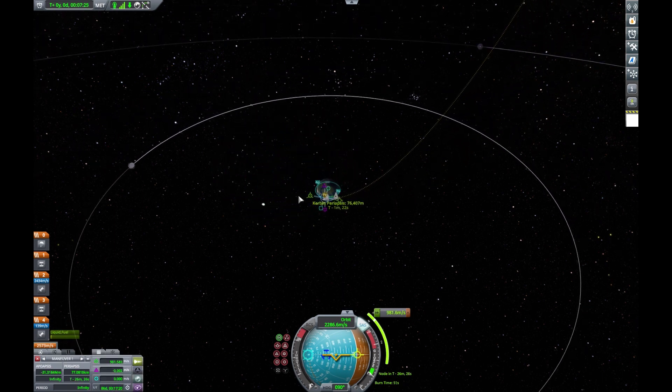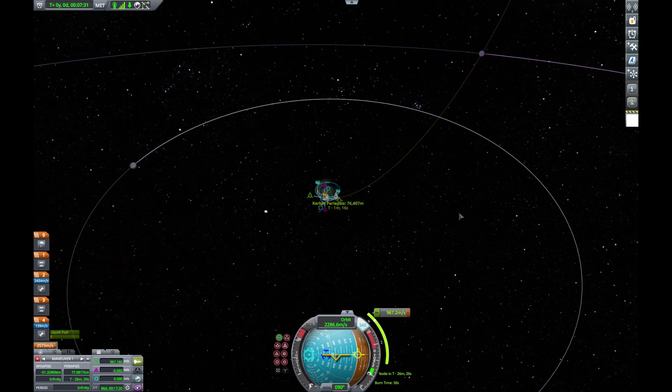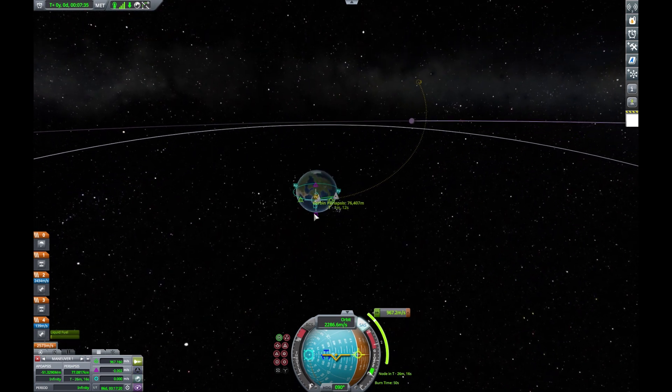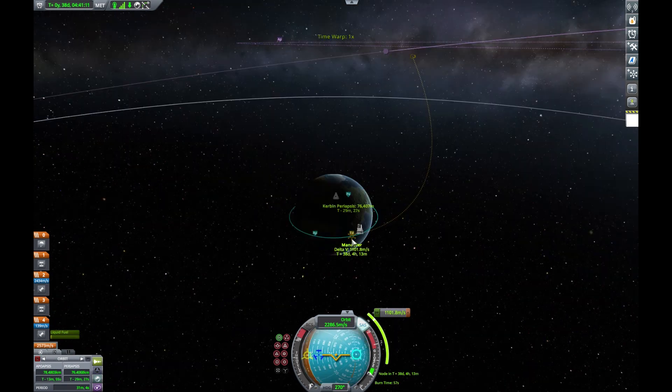So now we're just going to tweak that so we can get it a bit closer. Just tweak your orbit so that you get as close as you can to the planet, and then you can move it on the orbit so that it'll hit it.